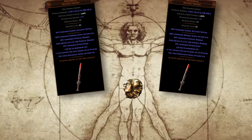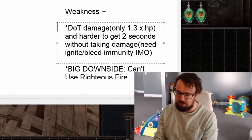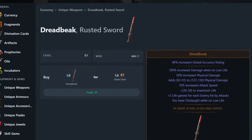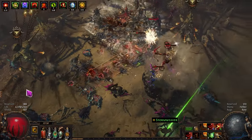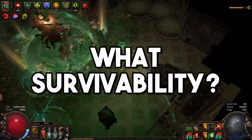For the longest time I was trying to make dual Dreadbeaks work, with the whole low-life, Petrified Blood, and Dissolution of the Flesh combo that people have been talking about lately. On paper it all seemed pretty good — the numbers weren't crazy, but we're talking about 1 chaos items here. In practice, god damn guys, it was awful. The damage was mediocre at best and survivability — ha — what's survivability?